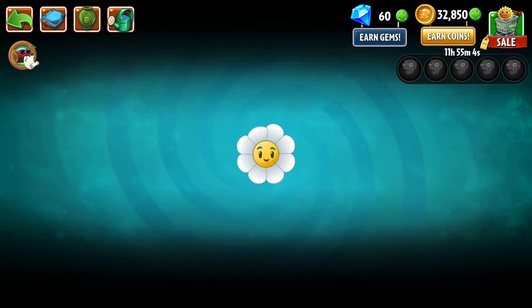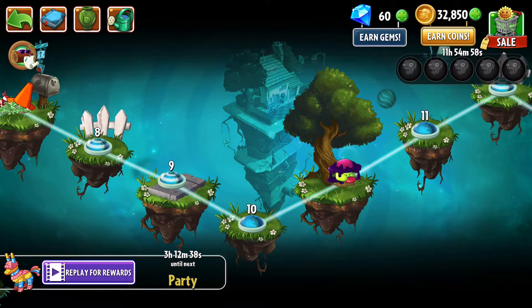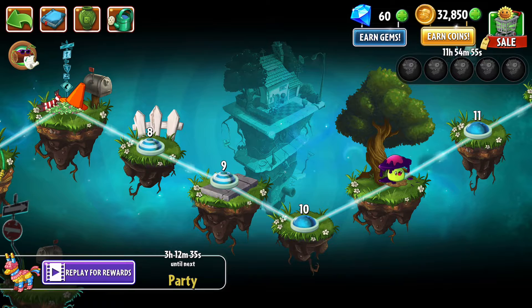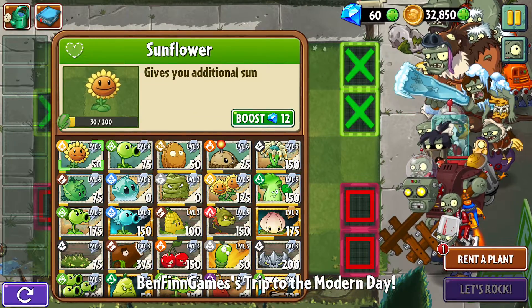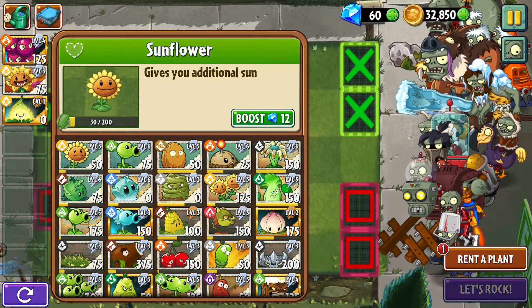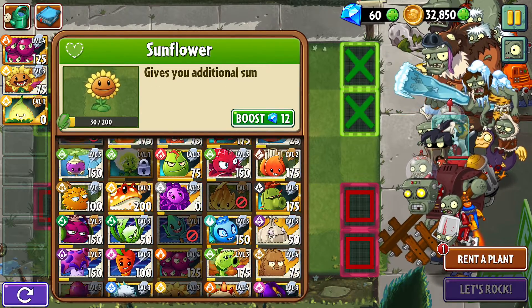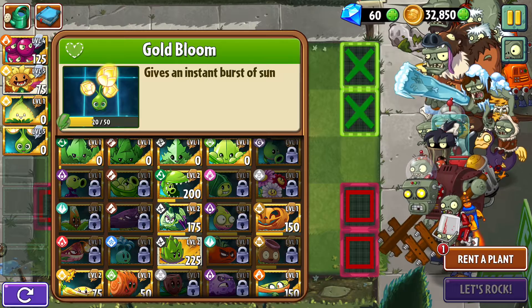Let's see here. We'll do level 10 of modern day. Please don't be like a crazy level — if it isn't, I'll do it. But if it's the one where you have to plant in the conveyor belt, I can't do that. So, showcase. Okay, we're fine. I don't need any of these. Goldbloom. Let's do shine vine.